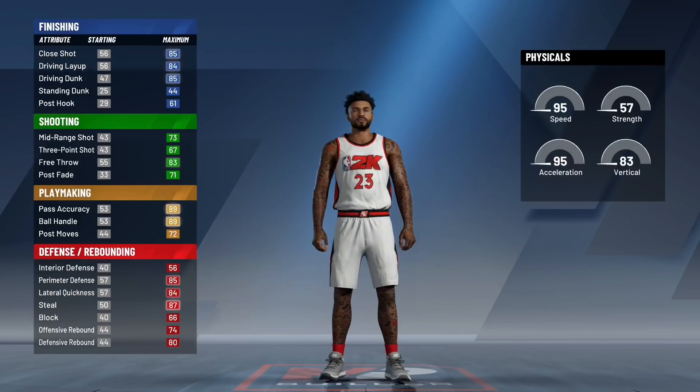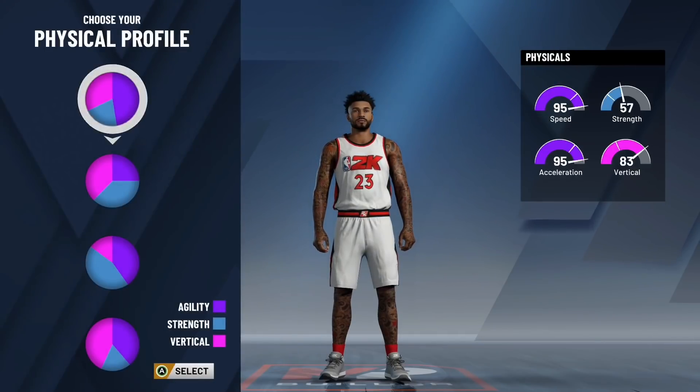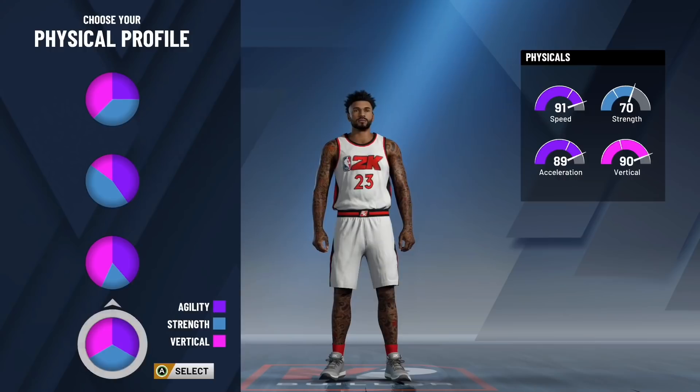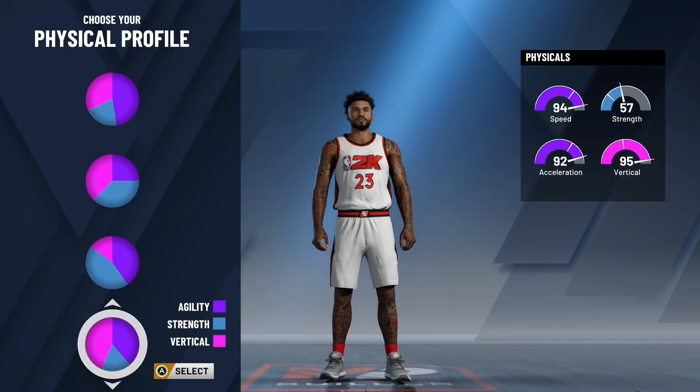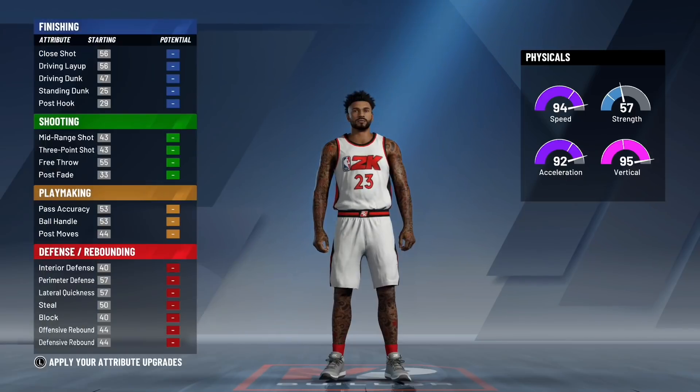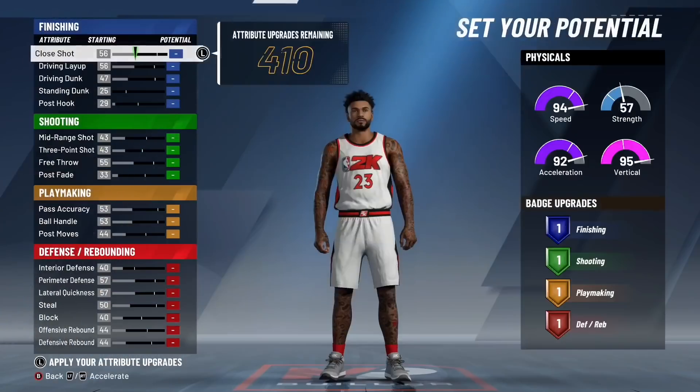Moving on to the physical profile, there are three physical profiles you can pick: all agility, agility and vertical, or the balanced pie chart. Personally, I'm going to recommend you pick agility and vertical, but you can pick whatever you want. Moving on to the attribute action — make sure you do it just like this so you get the maximum badges possible.